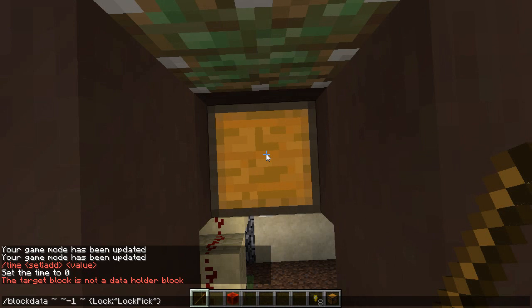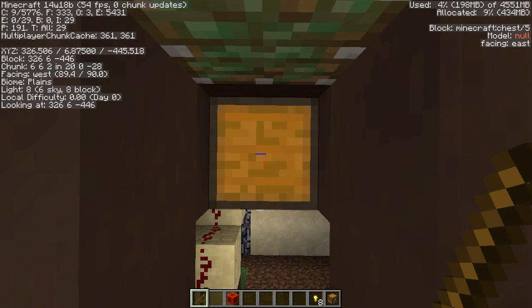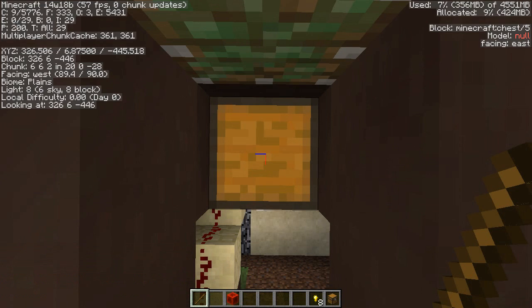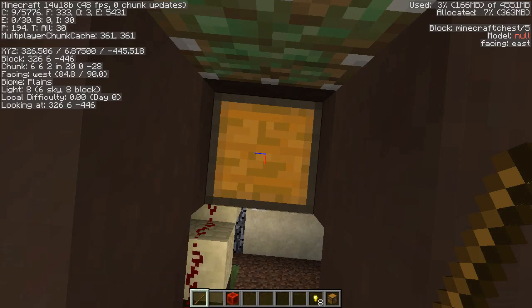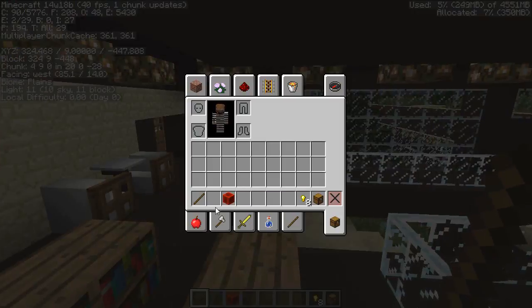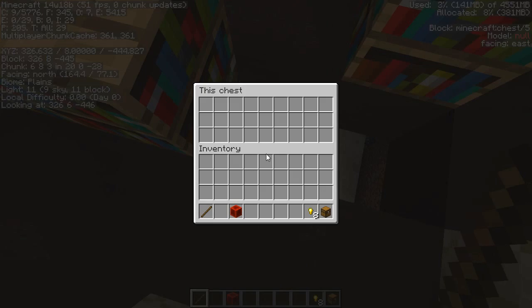I'm using relative coordinates right now. If you wanted to use actual coordinates, in my case you would be using 326, 6, and negative 446. But if you use relative coordinates, you can just use these commands instead. Pointing your mouse at the chest and doing this command will make it locked. In order to unlock the chest, you need an item called the lockpick, which you can make by taking a stick or whatever item you want and renaming it to 'lock pick'.